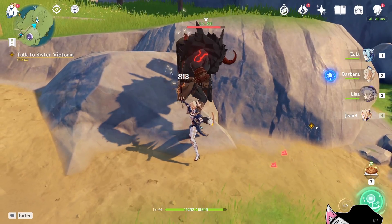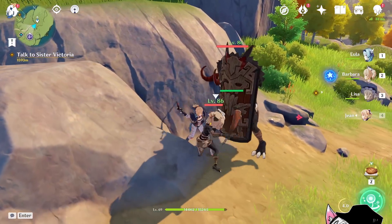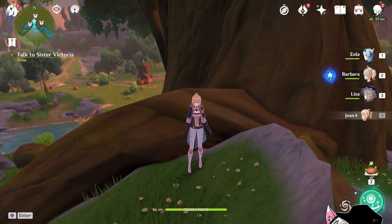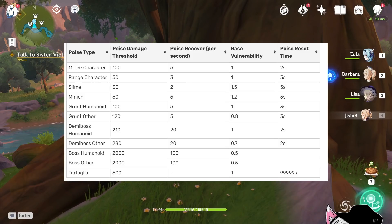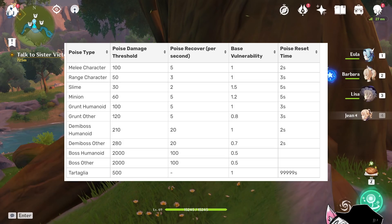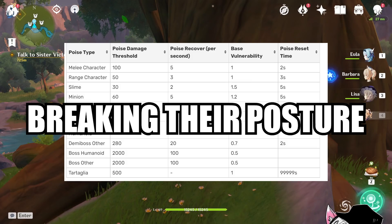But just because your attack carries force does not mean it will automatically apply — that's because the enemy may not currently be vulnerable. Every enemy has a certain amount of poise damage threshold that they can take, and they will slowly recover this poise over time per second. In order to stagger them and apply force, you need to first apply enough poise damage to exceed the threshold, or what I would like to call breaking their posture.